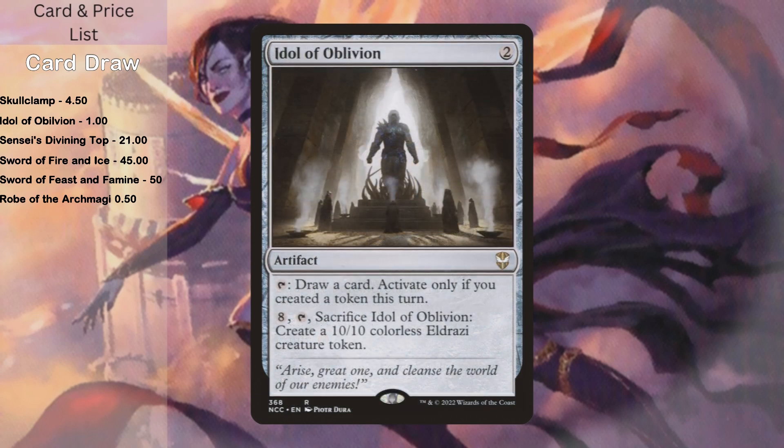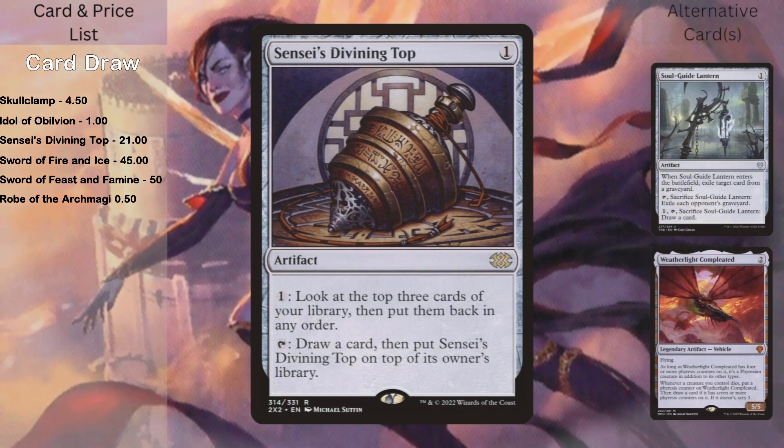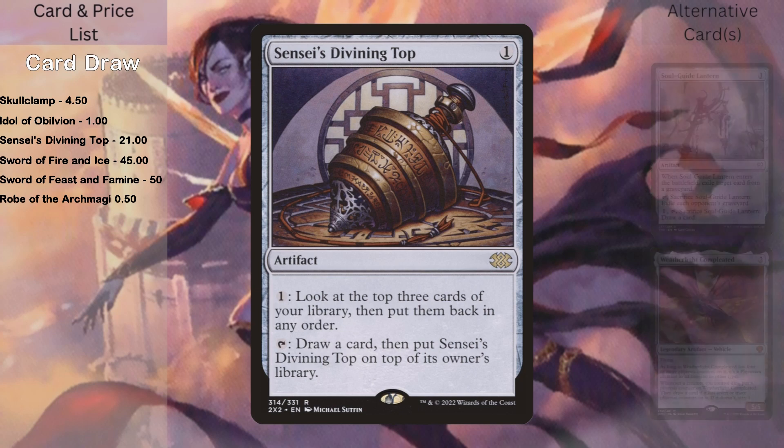I also have Idol of Oblivion since I'm creating so many tokens every turn — this allows me to draw a card whenever a token comes into play. I also have Sensei's Divining Top. This is a fun inclusion because it's a way of making as many fairy tokens as I want. Basically, you cast Sensei's Divining Top, and then when it's the end step of the player before you, you tap it to draw a card and put it on top of your deck, draw it your next turn. You don't really draw anything extra, but it does let you recast Sensei's Divining Top, which gets you another fairy.